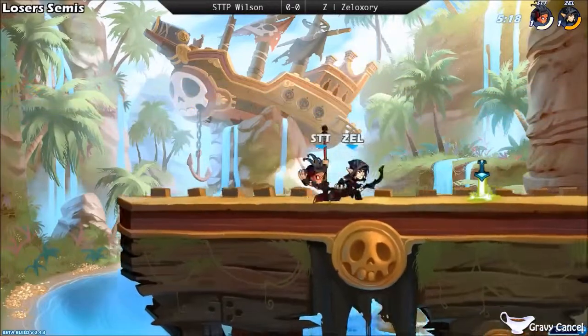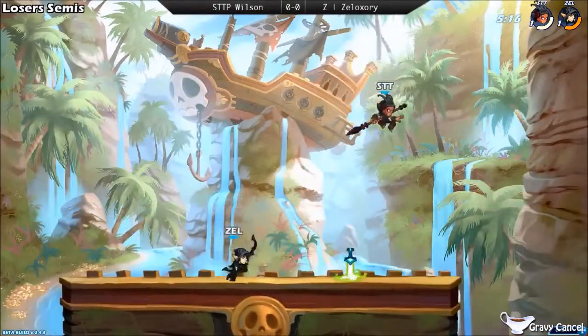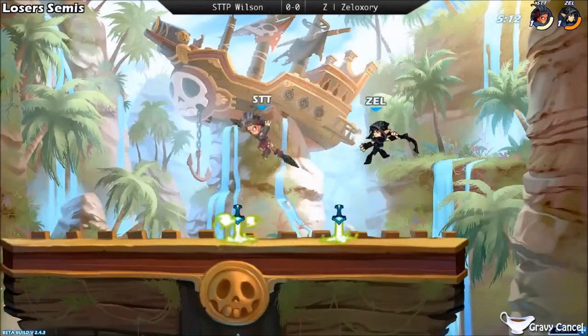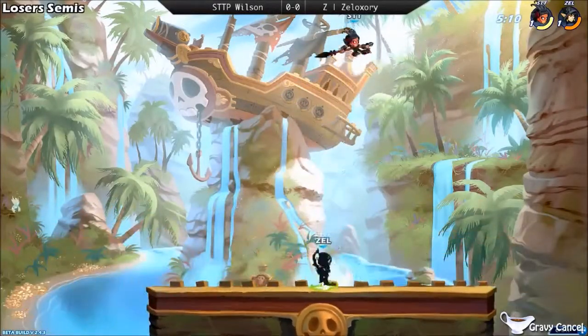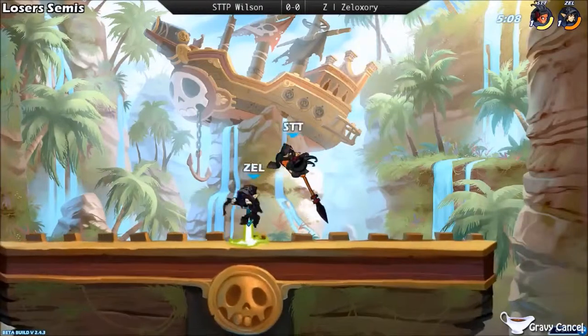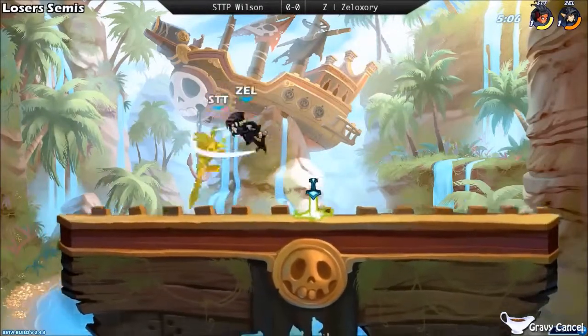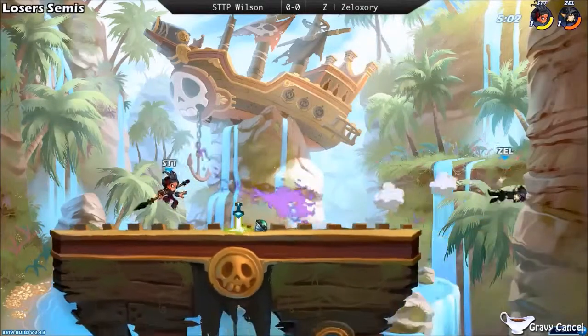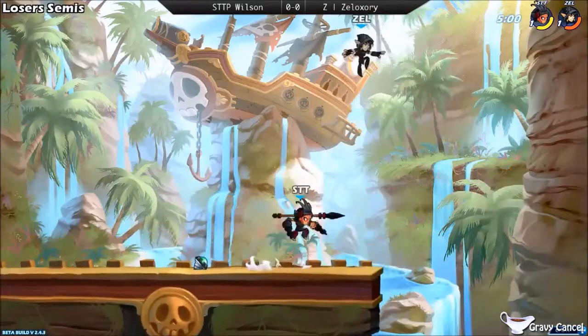There are not many walls to hug on this map — the gravy is a cruel mistress. Zell's got the bow right now, goes for the ground pound but is easily punished. I'm not even sure what Wilson was trying to cover with that ground pound — maybe an air dodge. But he gets an amazing down stick and follows it up with a weapon toss.